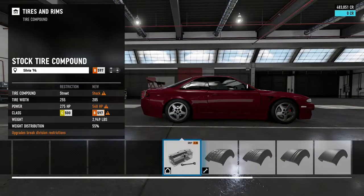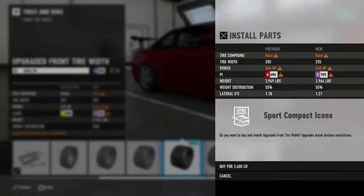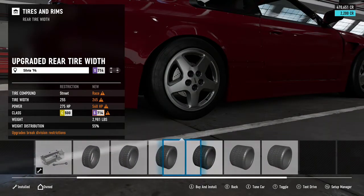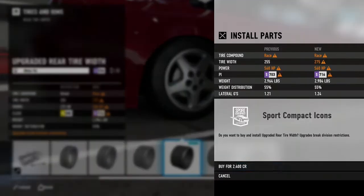Let's do some tire compounds. I'm going to do the race tires. The front will have 255s — I'd like to go wider, we'll see how it works. Probably like a 265 or 275 for the rear. Yeah, 275.